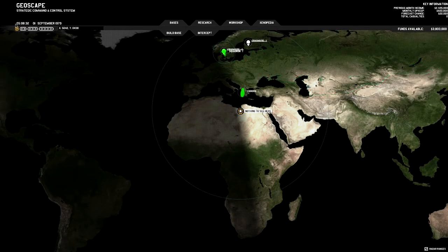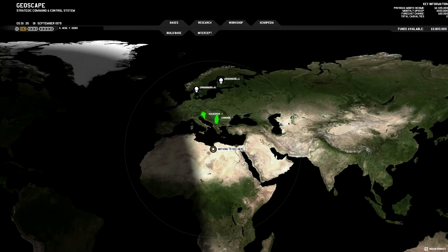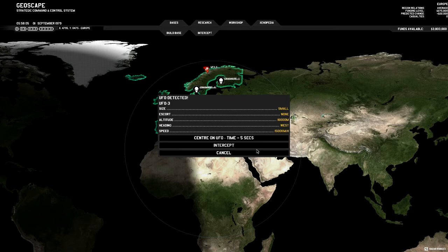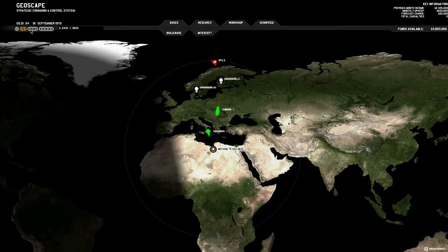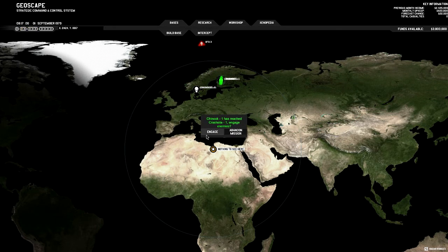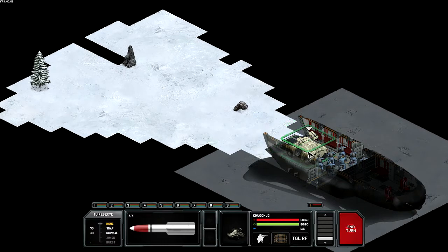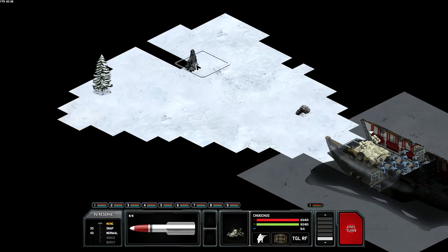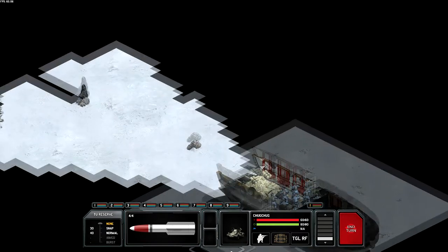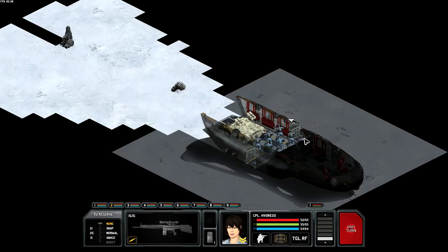Let's get to crash site number one. Hopefully no more enemies showing up this soon. There are three more UFOs appearing — maybe I should have played Normal instead. We can't catch them all. We arrive at the crash site. This is one of the new maps added to the game and it looks fun, though there isn't much cover available.